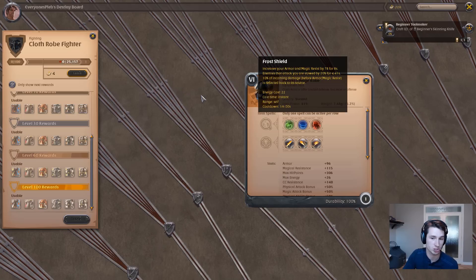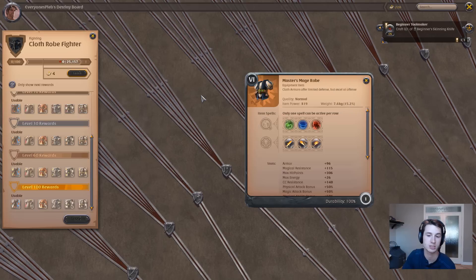The first robe is the Mage Robe, which is a perfect option because of Frost Shield. Frost Shield gives you magic resistance of 78 for 8 seconds and slows enemies that are attacking you, giving your teammates in a ganking situation a perfect opportunity to drop in on them and prevent their escape. It's great to use when you're being focused, though the resistance alone won't fully protect you, so you'll also want to prepare with Night Boots.